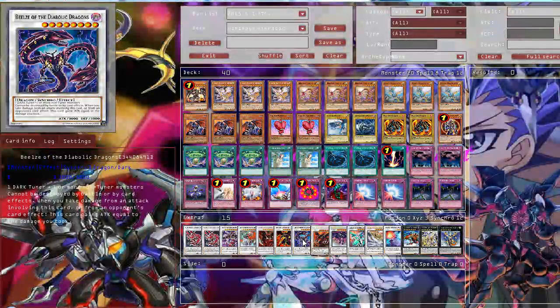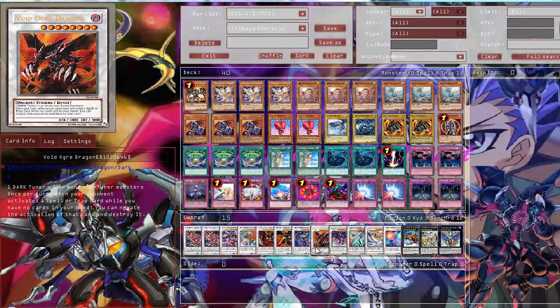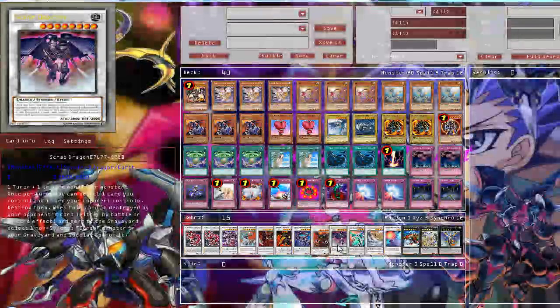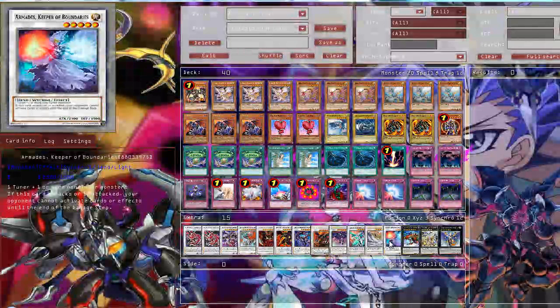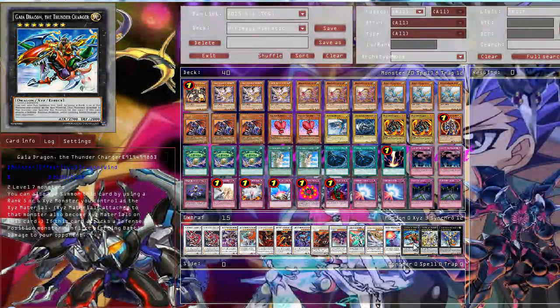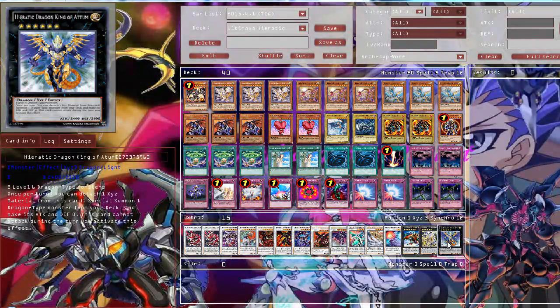Then, of course, your Ultimaya dragons - pretty much one of the first monsters you summon with Ultimaya most of the time. Then Void Ogre Dragon: if you have no hand, you can negate your opponent's Spell/Trap activations. Then Scrap Dragon for destroying cards. Then Clear Wing Synchro Dragon, of course, very good. Michael, the Arch-Lightsworn - you can summon it with Ultimaya as well, so you can banish cards. And then one Armed Wing for Boundaries, the level 5 Synchro, because now I run Flamwell Guard. Then Xyz monsters - only 3 in this deck, because you don't really need more since it's mostly focused around Ultimaya: Guardian of the Numeron Charger, Constellar Ptolemy M7, and Hieratic Dragon King of Atum.